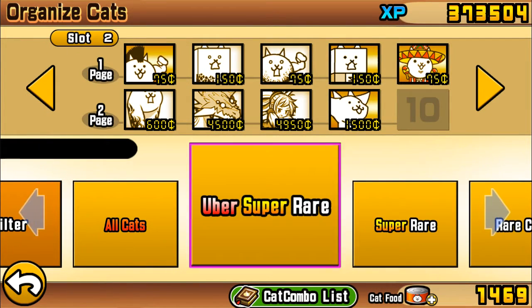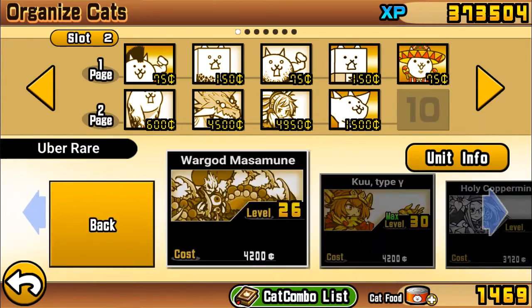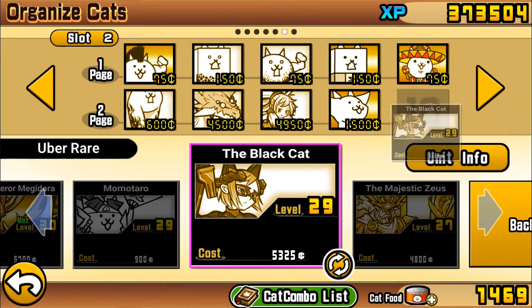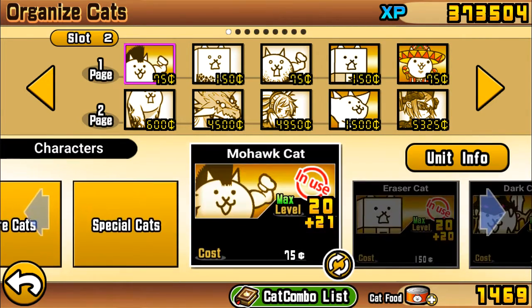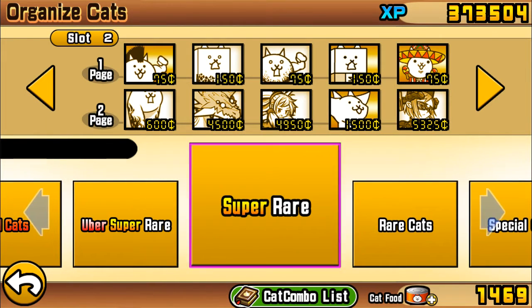We need a long-distance cat, which is usually Leo Nayandam. In this situation I'll use the Black Cat because I don't have Leo Nayandam on this alt. Basically, if you don't have Leo Nayandam, you either need to replace it with a long-distance Uber that can out-range the Owls, or you can use Nerd Cat — but it's not advised, it's really difficult to pull off. Replace Black Cat with Nayandam.